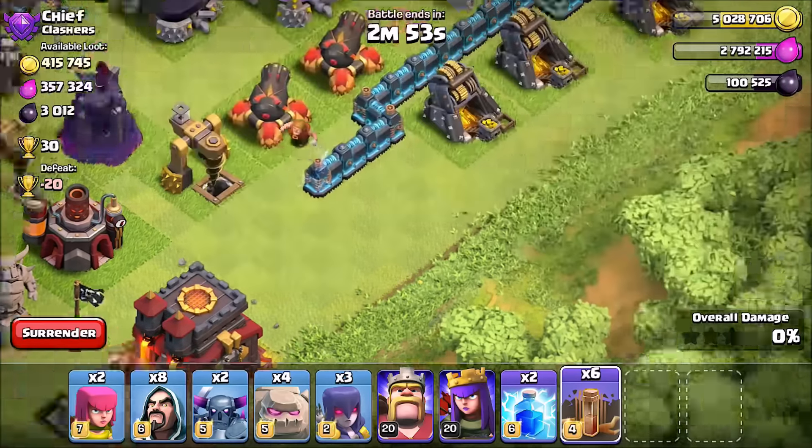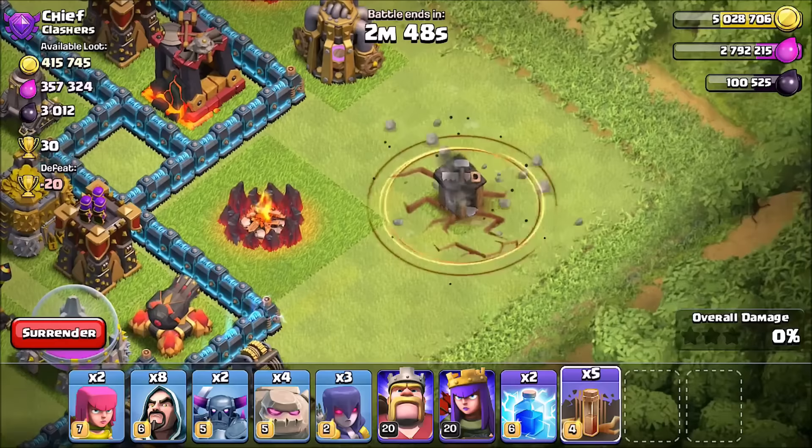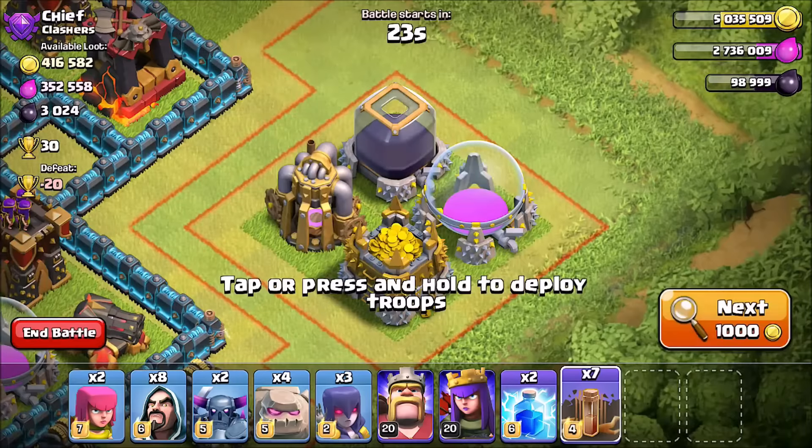But the problem with this spell is that when we drop it on an actual Builder's Hut, which has very little HP, it does the exact same percentage as the damage done to the Town Hall level 10. So it's definitely percentage-based and not hit point-based.